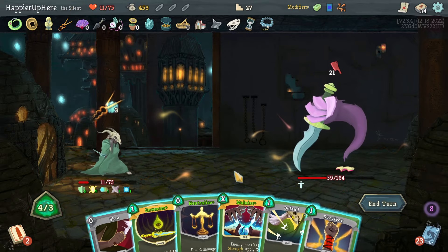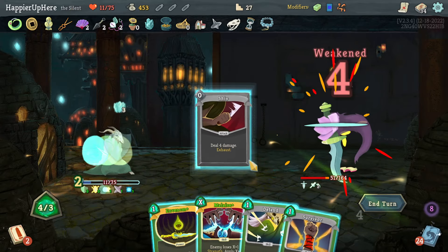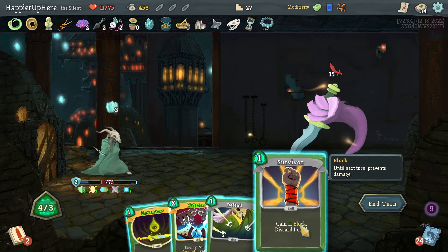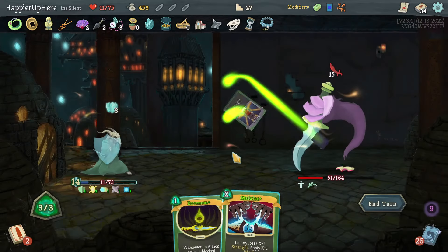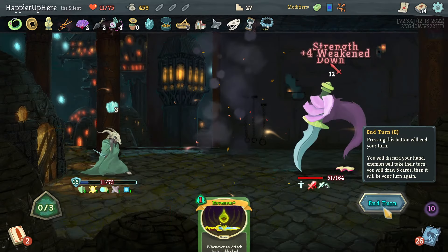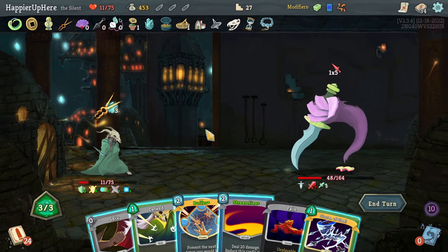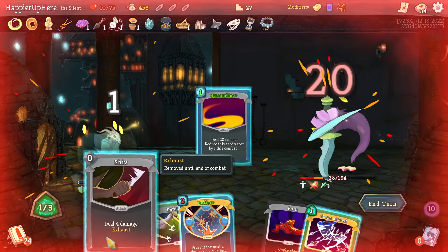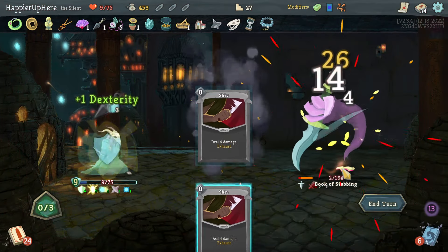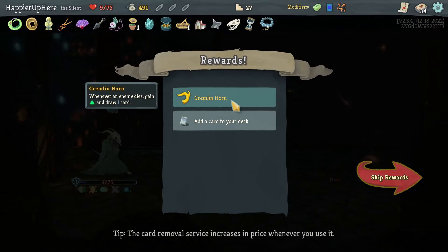Malaise — a little too late, but let's definitely do Neutralize and Shiv. I just need 15 — Survivor would be enough. Let's do Survivor and then Malaise. That should help me get through. Let's do Streamline and then Storm of Steel — avoid taking more damage from the Pain. That's enough to kill — beautiful! Got Gremlin Horn: whenever an enemy dies, gain energy and draw one card.